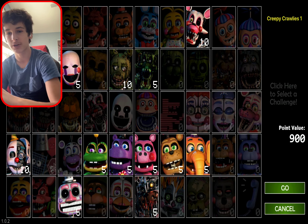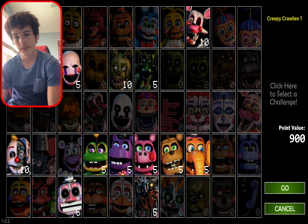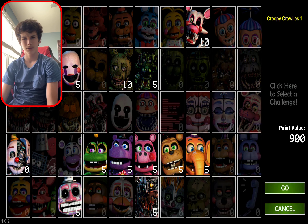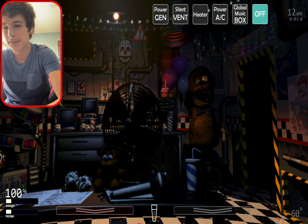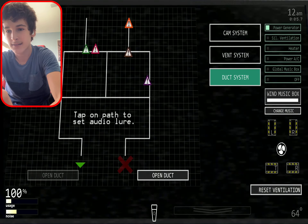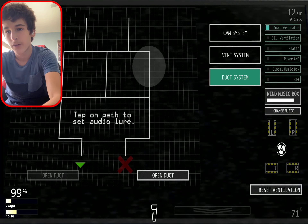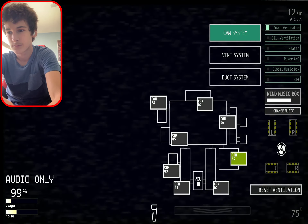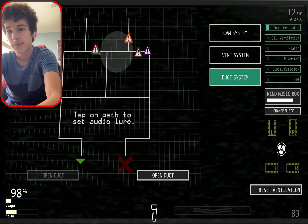Frick that one. I'm going to Creepy Crawlies. Okay, so we have people in the vents, people in the ducts, and sound people. And that's honestly pretty much it. This one seems kind of easy, you know? Keep winding music box, people in the ducts, people in the vents, and then there's the sound boy who doesn't like loud noises. I think this one seems pretty easy. So we have to contain all of these people, which is going to be kind of difficult. Just keep winding the music box.